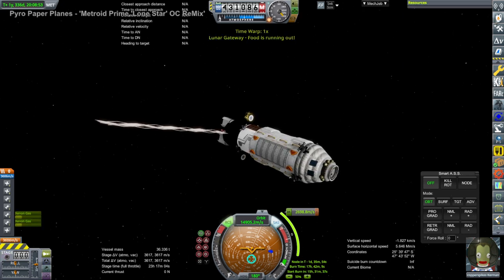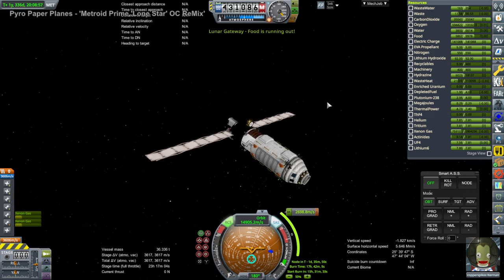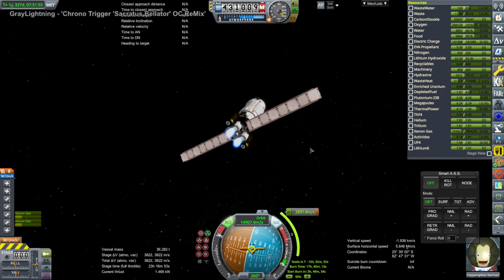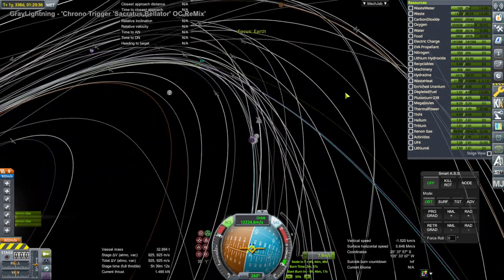Here is Copper Spice coming back from Ceres, doing a major correction burn because of the inclination difference between Ceres and Earth.